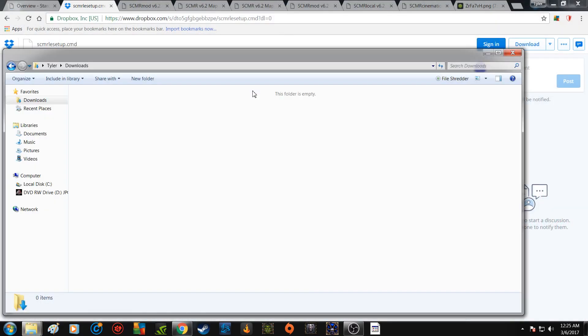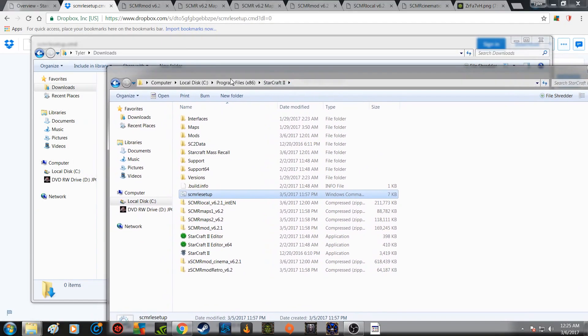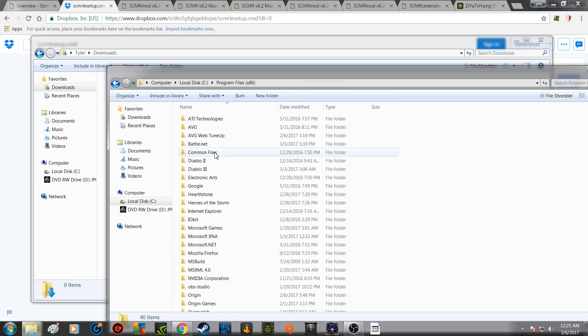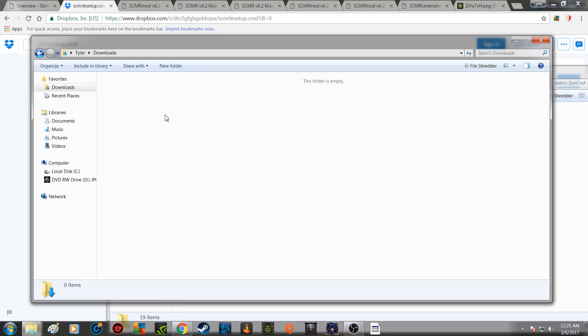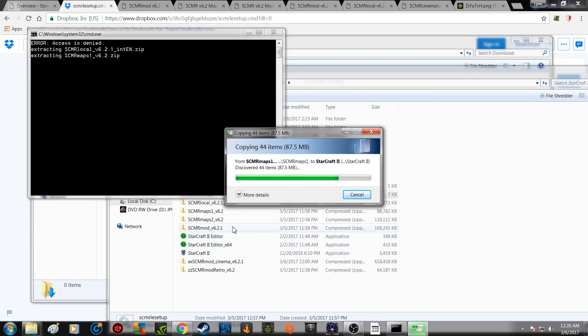Now I already did it so I'm not going to do it again, because it takes a while to download. They'll all go into your downloads folder, and then this is very easy. All you need to do is find your StarCraft 2 folder in your Program Files. Go to your computer, Program Files — mine are in x86, yours could be in the other one. StarCraft 2, that's it. You take everything you just downloaded, the installer plus the six zip files, and you just copy and paste them into this folder. Then you double-click the installer, and it's going to automatically install everything out of those zip folders into the game.